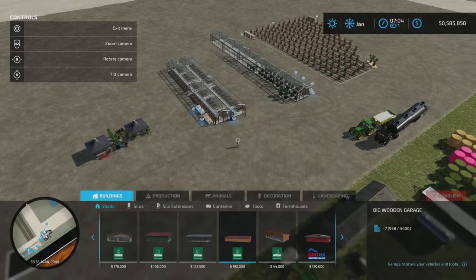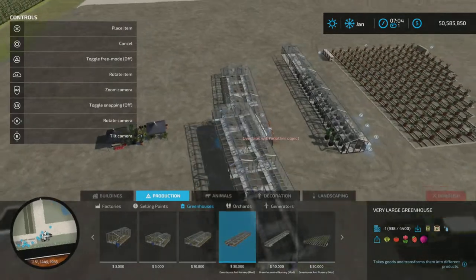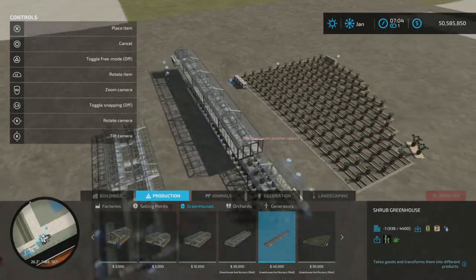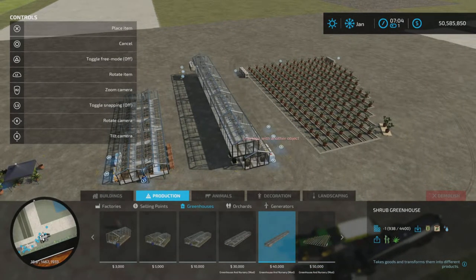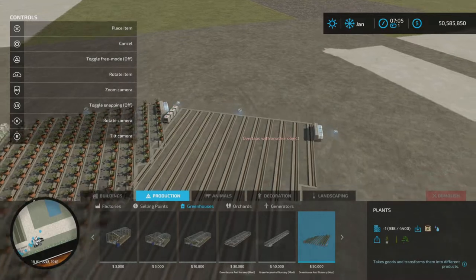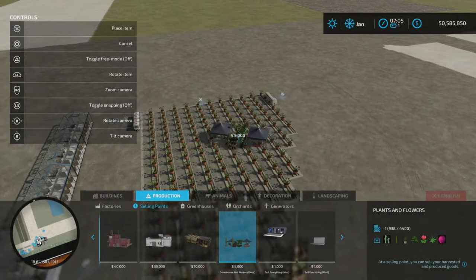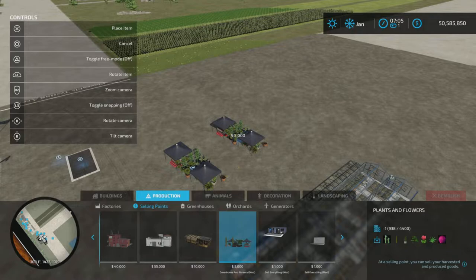We'll find them under Productions and Greenhouses. The very large greenhouse is there — that is 10 slots. The shrub greenhouse is 11 slots and $40,000. The third greenhouse is plants, $50,000, that is 7 slots. The fourth item is a selling point — plants and flowers — and that is 23 slots.